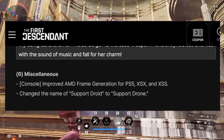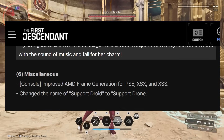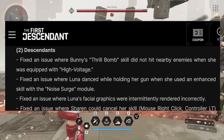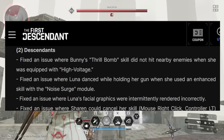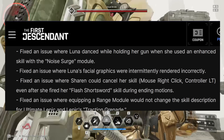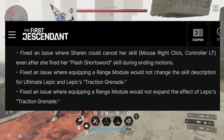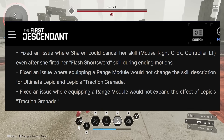AMD frame generation has been improved for PS5, Xbox Series X, and Xbox Series S, and the Support Droid has been renamed to Support Drone. For bug fixes, an issue where Bunny's Thrill Bomb skill did not hit nearby enemies when equipped with High Voltage has been fixed. An issue with Luna dancing while holding her gun during an enhanced skill with the Noise Surge module, and Luna's facial graphics issue, have also been addressed. Sharon's issue where she couldn't cancel her skill after firing her flash short sword skill during ending motions has been fixed. Issues where equipping a range module would not change the skill description or expand the effects of Lapik's Traction Grenade have also been resolved.